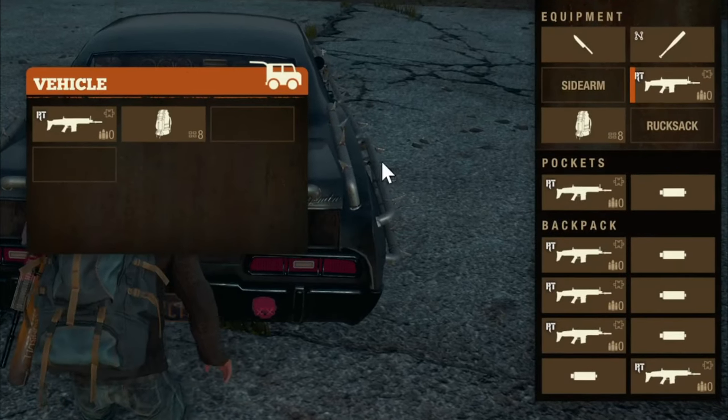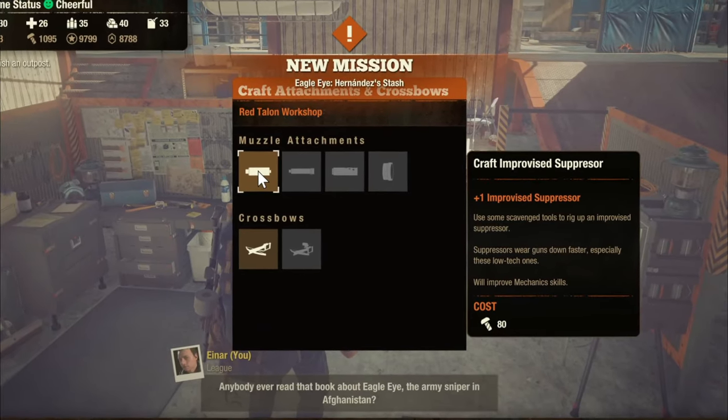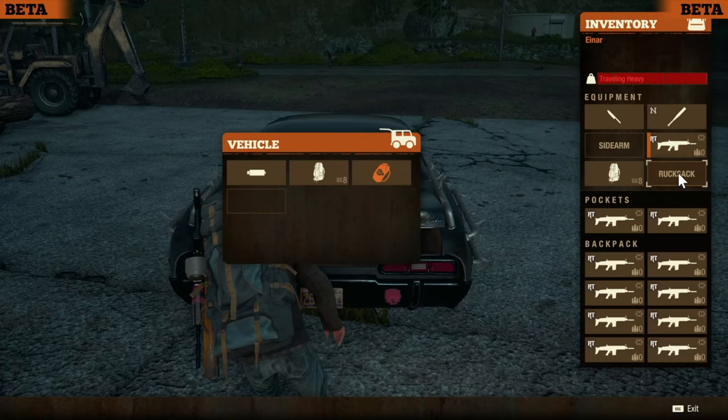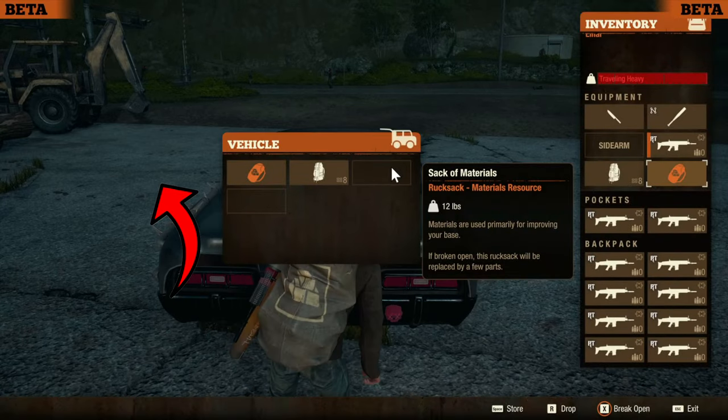Be sure to craft cheap suppressors to fuel this duplication glitch, and it does work with any item in the game, including rucksacks. If you guys want more tricks or dupes, check this video right up here.